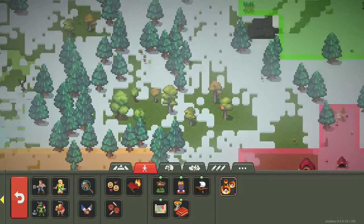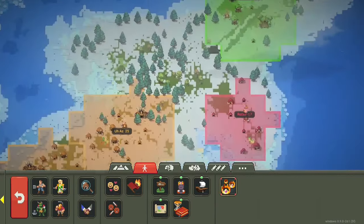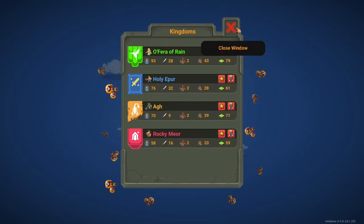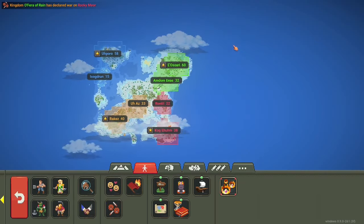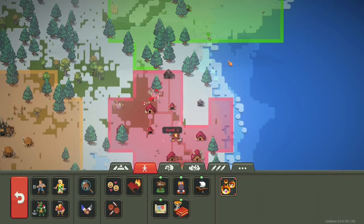Orcs and dwarves are getting pretty close to each other — they're actually going to have a war or something. Elves have more population than humans by almost 20. Elves are at war with the dwarves. Come on, dwarves are in a bad spot here.